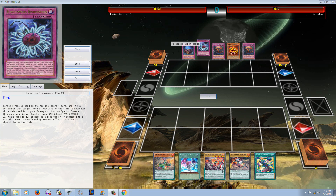What's cool about this build of the Paleozoic is it's actually very resistant to things like Twin Twister, because when you're running the Volcanic Engine and things like Reload, if you end up getting hit with a Twin Twister and it hits one of my Paleozoic cards or a Reload, it's not that big of a deal because the Paleozoics can summon themselves back from the graveyard. And I can just banish a copy of my Reload and get a Shell to my hand, so I end up not really losing anything — you Twin Twistered and didn't really get anywhere.